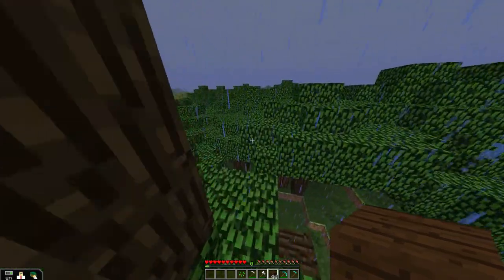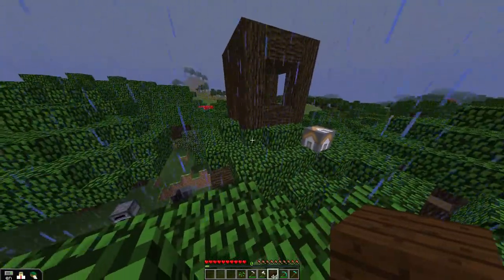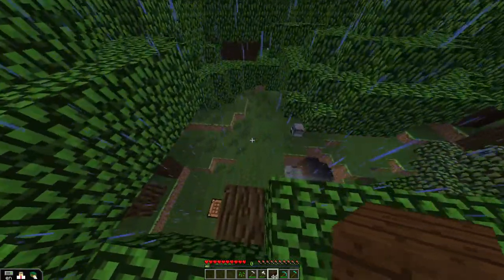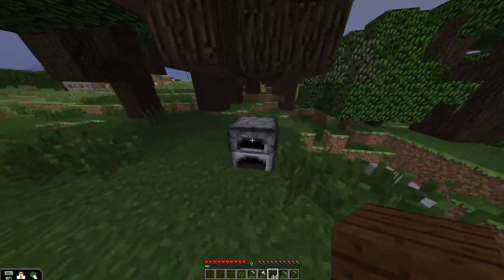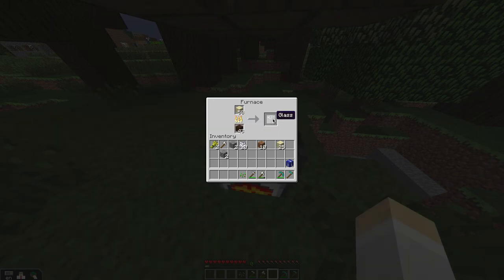All right, that's my class — Aram is going to be coming and joining us for a second. Let's go ahead and check on the sand — the glass here. I've got six. I'm going to put a few more pieces of wood in here — yeah, let's put some wood here.